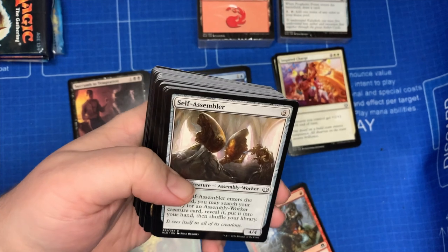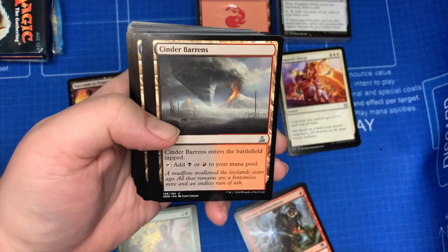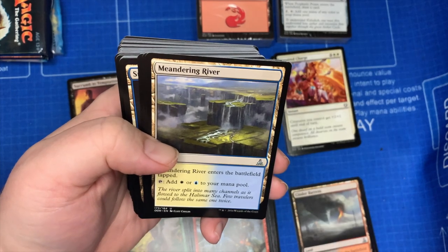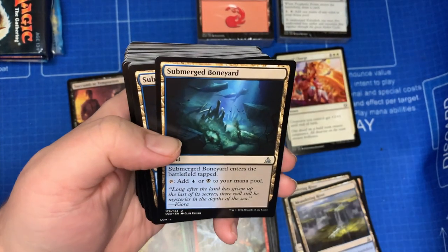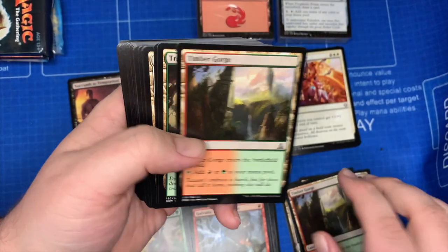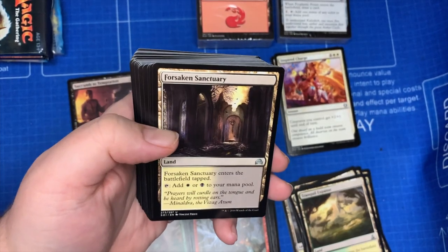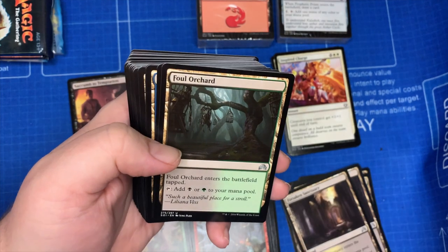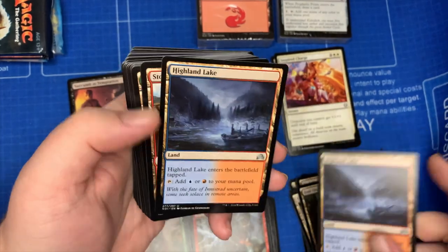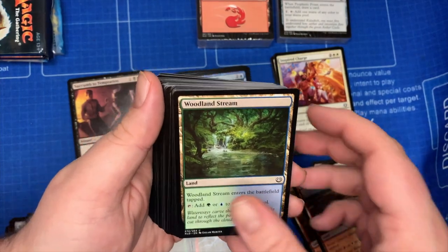And we jump right back into our artifacts with Self-Assembler, and then these are going to be the tap lands: Cinder Barrens, Meandering River, Submerged Boneyard, Timber Gorge, Tranquil Expanse, Forsaken Sanctuary, Foul Orchard, Highland Lake, Stone Quarry, and Woodland Stream.